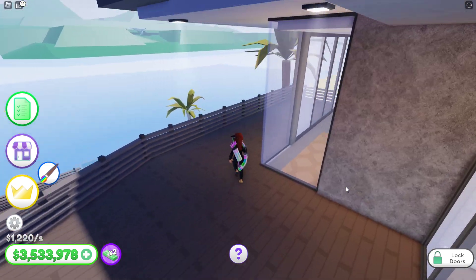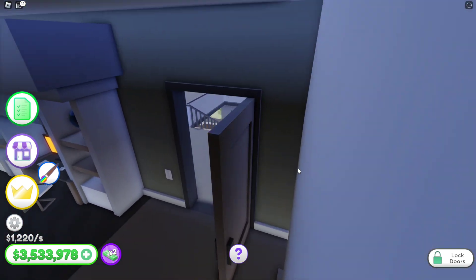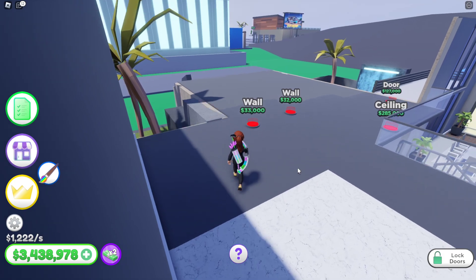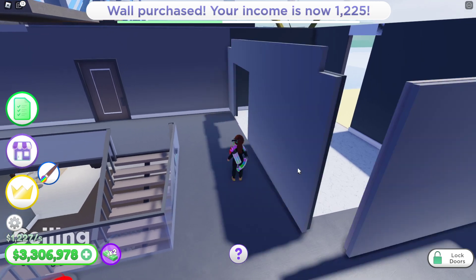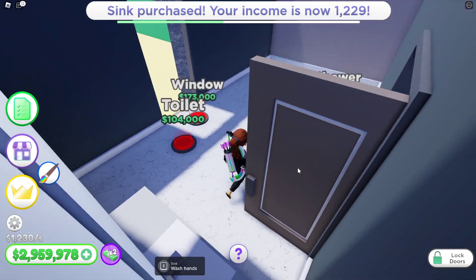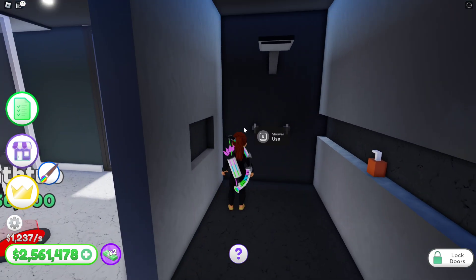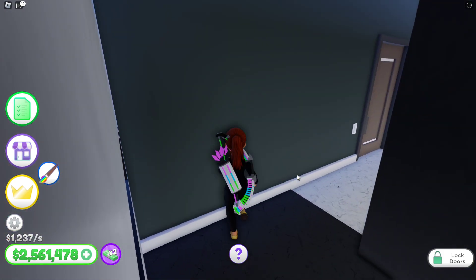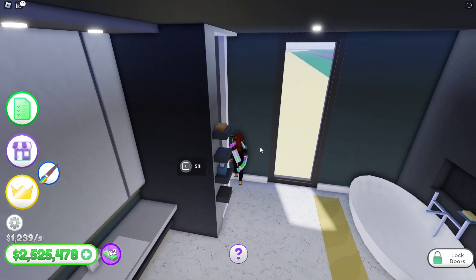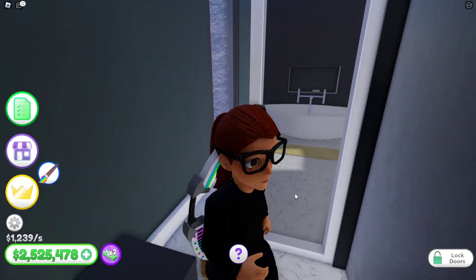You got guests and you're standing on your throne looking down at your guests. Let's keep going. You got a glow — let's see if we can turn the light off in here. Now we're on this side next. Let's go ahead and get our walls. We got a little door right there — toilet, window, lights, shower. That's dope! Alright, we got that bathroom done.